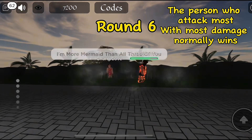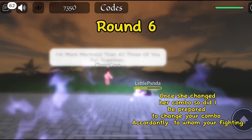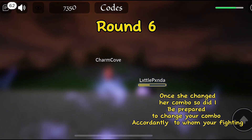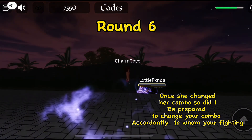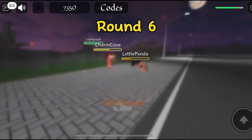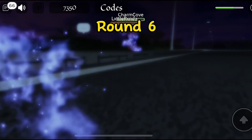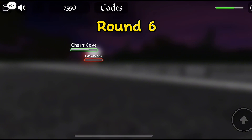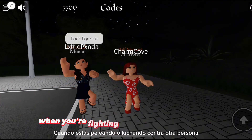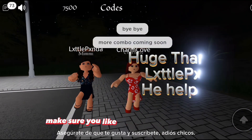Remember, the person who attacks the most at the beginning with the most damage normally wins, unless it's a group of people. Once she changed her combo, so did I — be prepared for someone to change accordingly to who you're fighting. Don't expect them to use the same combo, so always be flexible and pay attention. In round six I used the same freeze combo, which helped me so much. She was expecting me to use the same one, but when I switched it she got confused. That's all guys — I hope these combos and strategies help you out. We'll be making more combos later, make sure you like and subscribe!